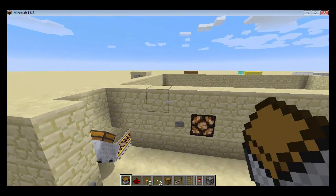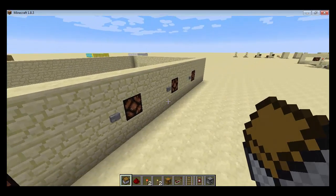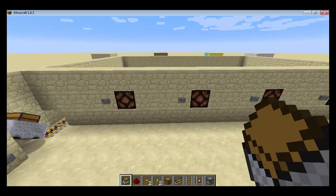How this works is: this would be the first house, the second click would be the second, third click would be the fourth. I don't want to spoil the redstone — I'm going to show you after I show you how it works.